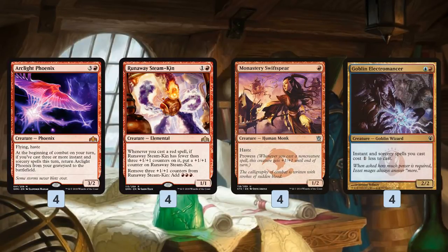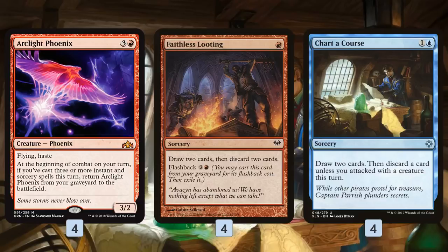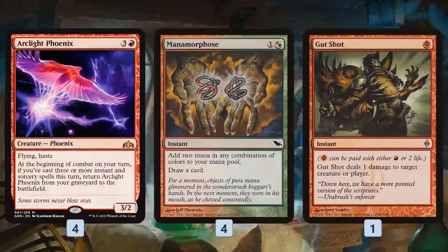What spells support this spellslinger plan in Modern? First, we need to get our Phoenix in the graveyard. For that we have four copies of Faithless Looting and four copies of Chart a Course. Faithless Looting on turn one lets us loot twice and discard some Phoenixes, and it's a cheap spell we can cast to trigger Phoenix's return — we can even flash it back from the graveyard. Chart a Course can be card advantage if we attacked, drawing two cards, or in the early game we can use it intentionally to draw and discard to get a Phoenix in the graveyard so we can get it back for free.